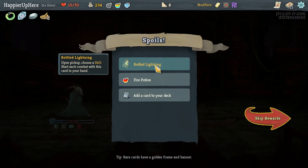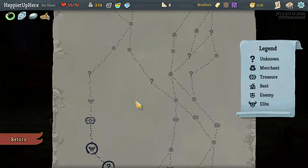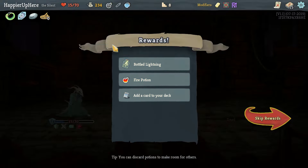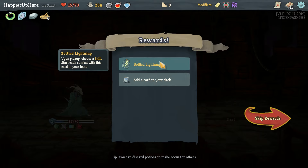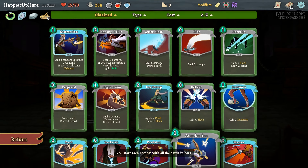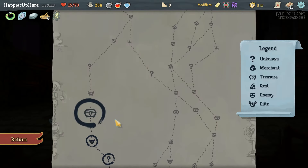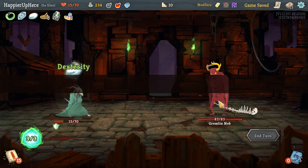With this elite we got Bottle Lightning. I'll pick up a skill to start with in hand. Actually I'll keep the Smoke Bomb just in case this upcoming elite is about to kill us. I'd like a Fire Potion though — let me take it over the Liquid Bronze. Bottle Lightning — choose a skill. I'm thinking Acrobatics. No other skill I desperately want, so let's take Acrobatics — that's one of the first cards we want to upgrade.